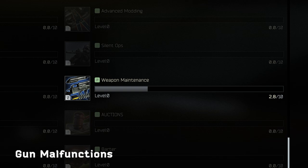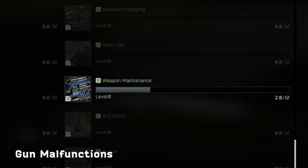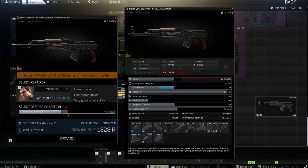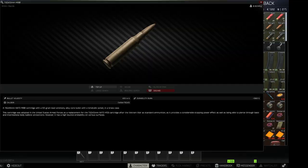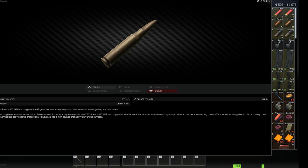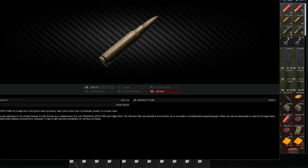Misfires and weapon jamming have been added in their first iteration. You'll have to keep an eye on your weapon's durability, and high-end ammo types can degrade a weapon quickly, so keep an eye on your gun's condition. I've already been killed by this new mechanic, so this will definitely be a hotly debated topic within the community.